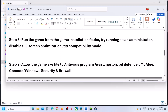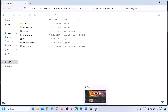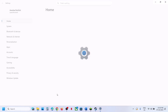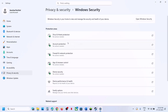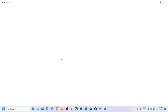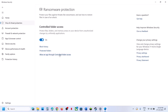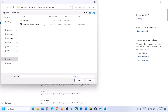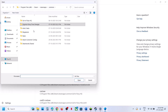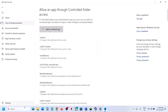The next step is to allow the game exe file in your antivirus program. Open Windows Settings, go to Privacy and Security, then Windows Security, and click on Virus and Threat Protection. Scroll down to the bottom and click Manage Ransomware Protection, then click Allow an App Through Controlled Folder Access, click Yes to allow, click Add an Allowed App, select Browse Apps, and go to the game installation folder.